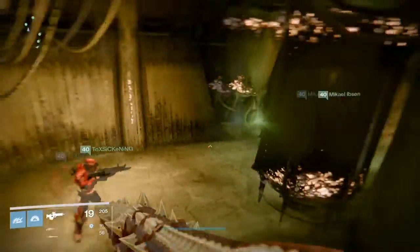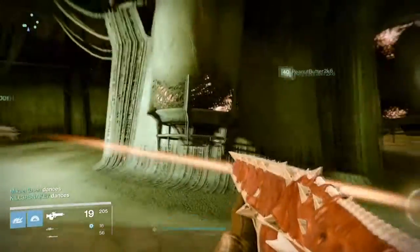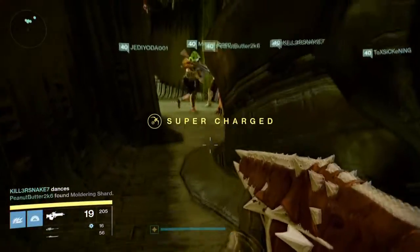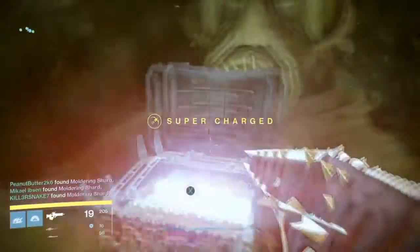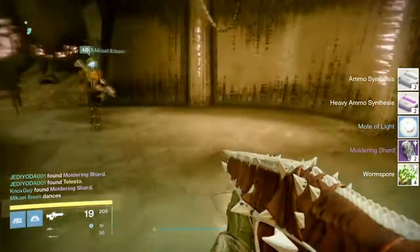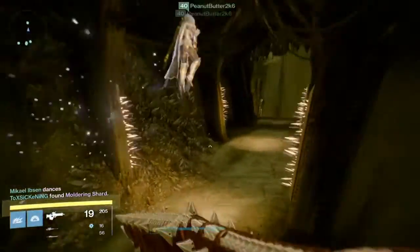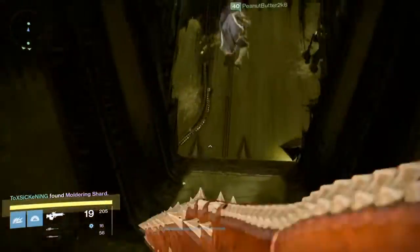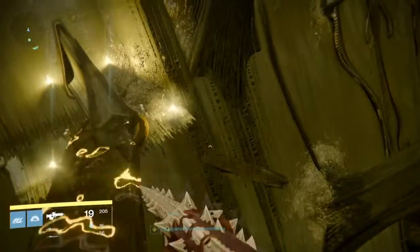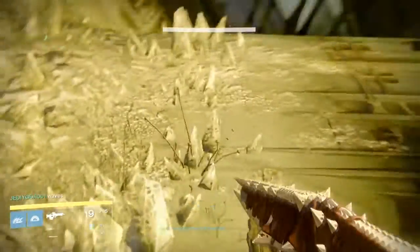This chest does typically only drop scents, moldering shards, and general stuff that all the other chests typically drop, but there is a small chance that you can pull an exotic. My friend Jedi Yoda actually got the Telesto right here — this is the first time it ever dropped an exotic for us. We actually thought it wasn't an exotic chest until this point, and I've pulled from the chest a total of five times and never seen an exotic. So at this point I finally confirmed it is an exotic chest, but the drop rate is really low, so don't expect one — just try to hit it every time you go into the raid.